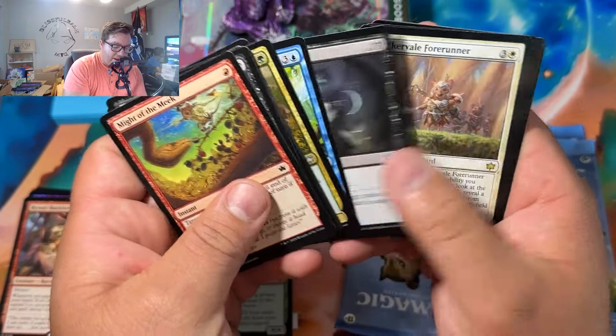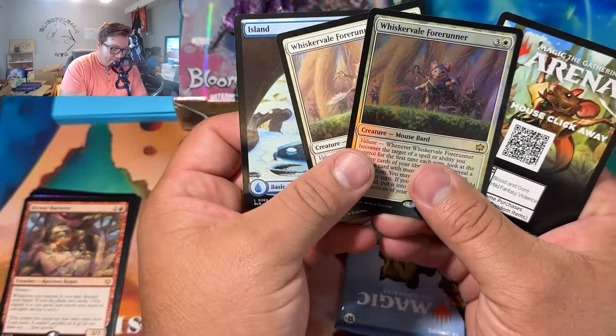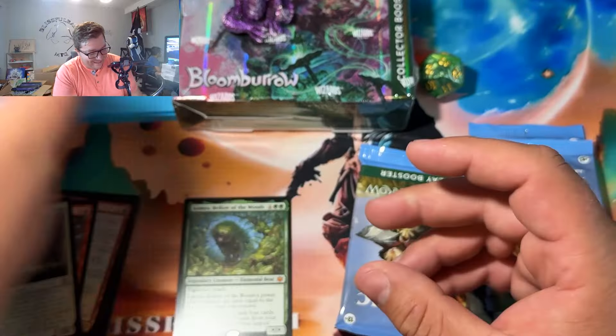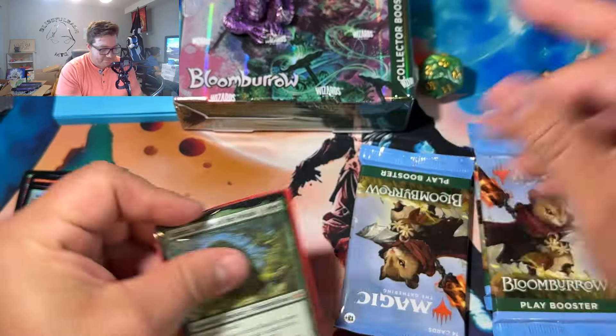Oh wait — we got a double tap! Check this out! We got the Whisker Veil Forerunner — double tap, dude! Oh man, yo — respect the mythic! What are you doing?!